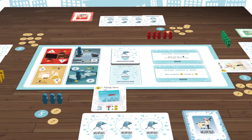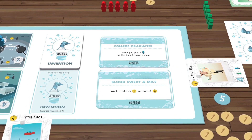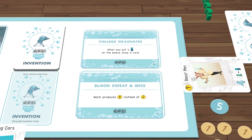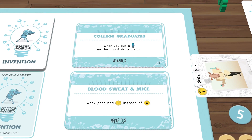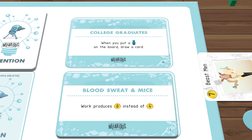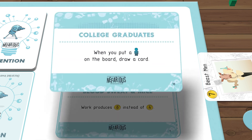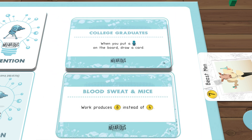One of this game's unique features is the twist cards. Twists add additional directives that create even more madness on your journey to world domination! At the start of the game, two random twists are drawn and placed on the board. These remain active throughout the whole game. There are 36 twists in the game to allow for a ton of replayability. For example, the twist card Blood, Sweat and Mice gives more money to the work action, so you earn 6 coins instead of the usual 4. With the twist College Graduates, you get to draw a card when you put a spy on the board, which is helpful at the beginning of the game when you're playing espionage and putting your spies in the zones.